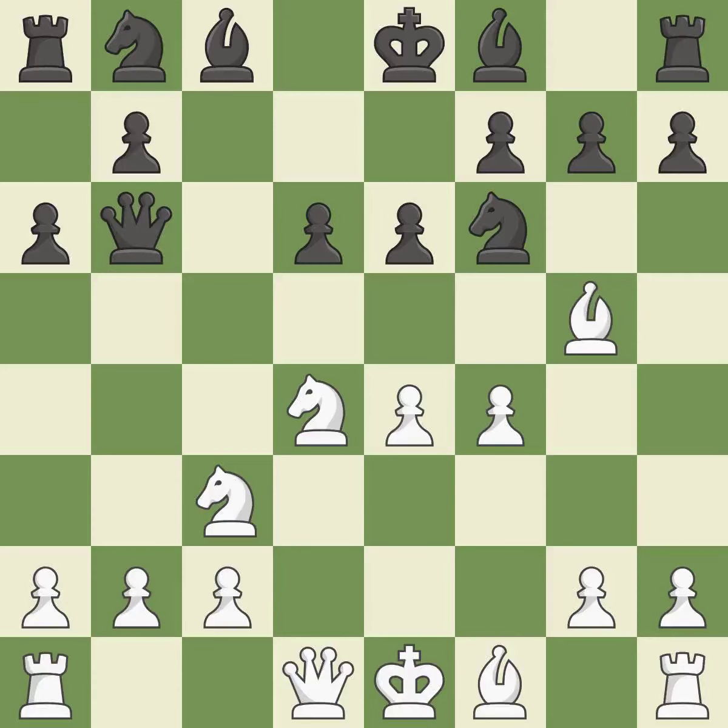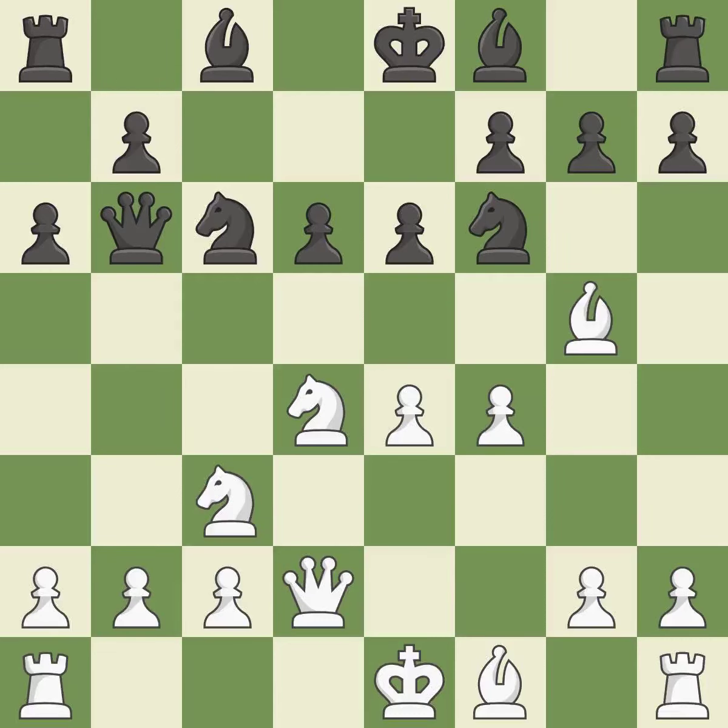Qb6 develops the queen, attacks the knight on D4, and unpins the knight on F6. Qd2 develops the queen and prepares queenside castling. This offers to exchange pieces of equal value; as a result, the opponent's pawn structure is weakened because they are forced to double their pawns.